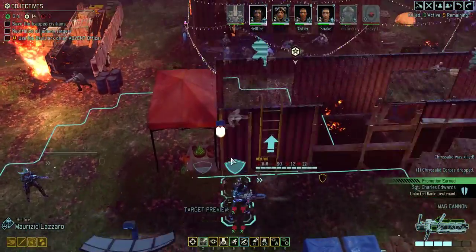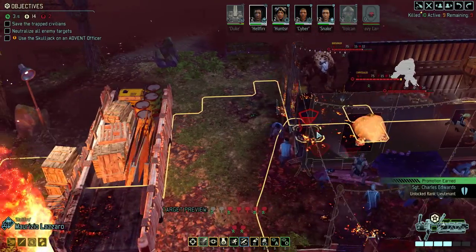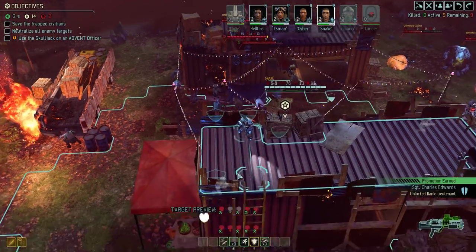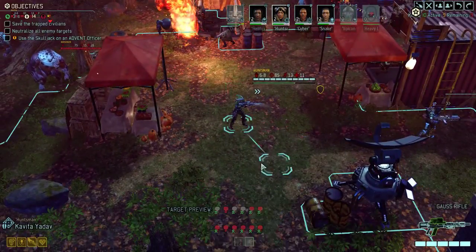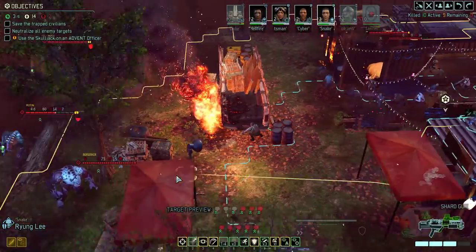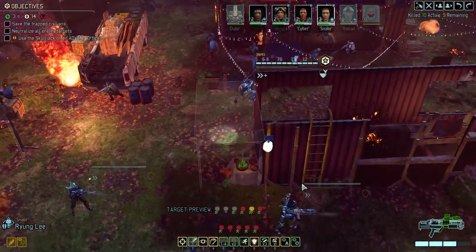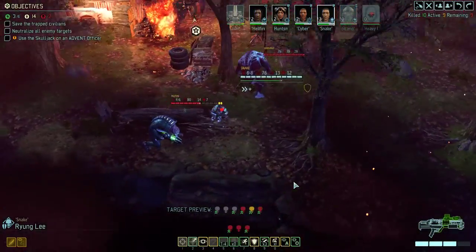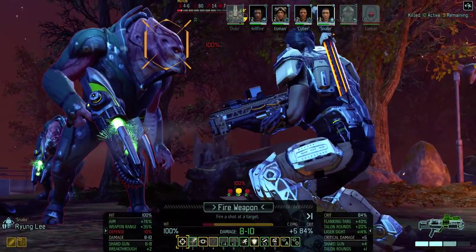We didn't need very much damage to kill the Chrysalid. I think I want to freeze all of this. If I run and gun, go over here and kill this Muton — I think that's guaranteed. From two spaces away, yeah, plus 35.